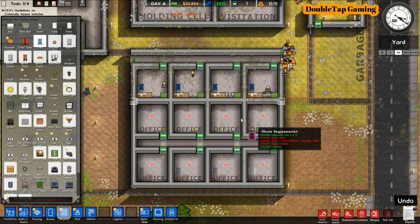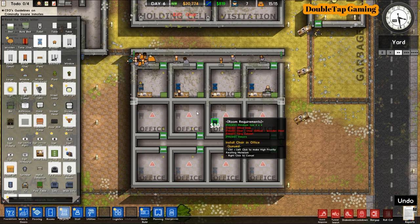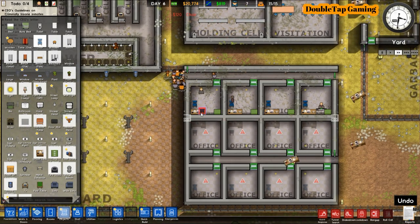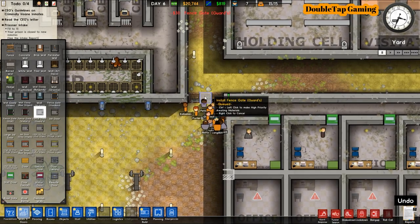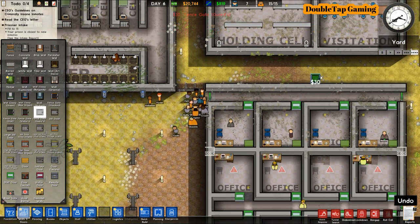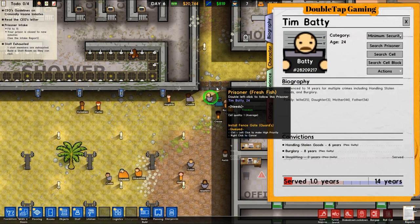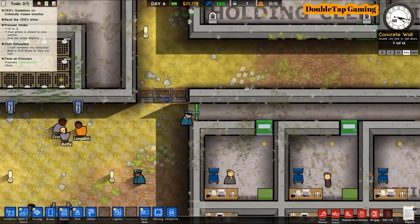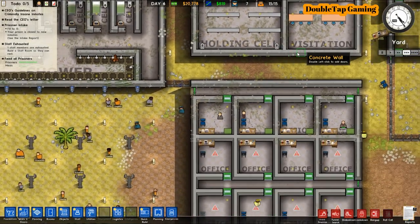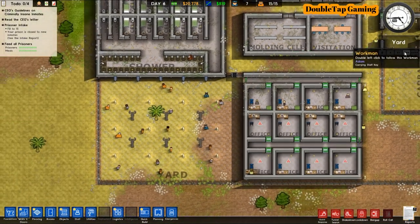Missing doors between the canteen and kitchen wasn't the only mistake I made — I forgot to put a staff entrance door in the actual fence to the yard. As you can see, it's forcing our inmates to move through our office area to get to the yard, which is potentially dangerous for the workers inside. So we're going to pause the game and add a fence gate there, and that'll be solved.